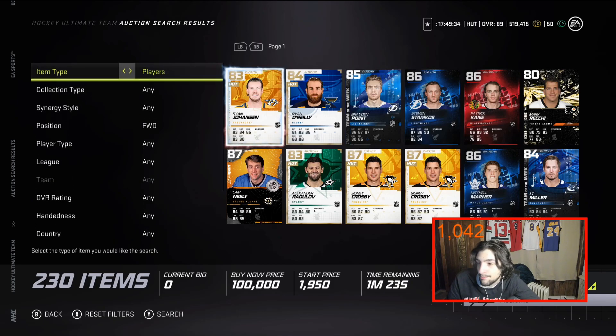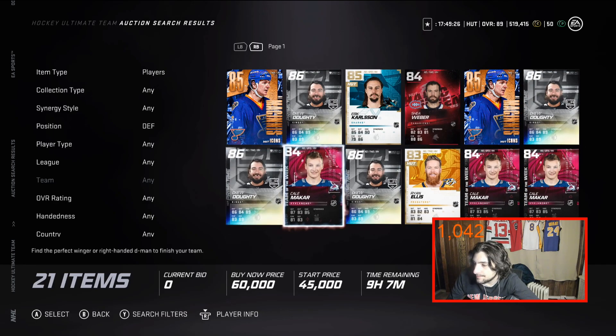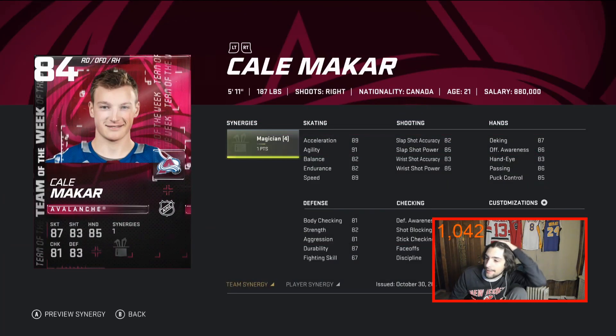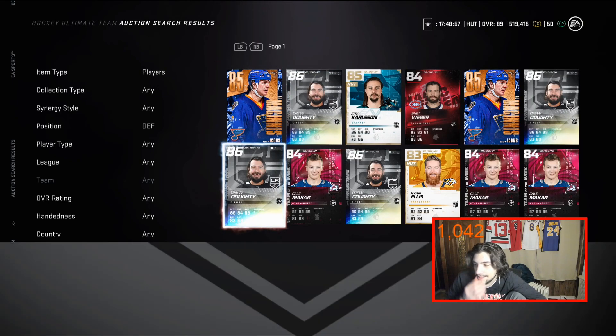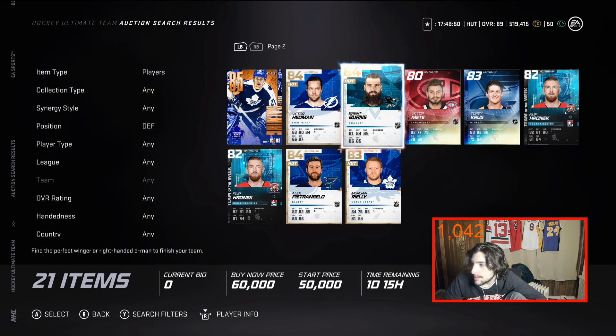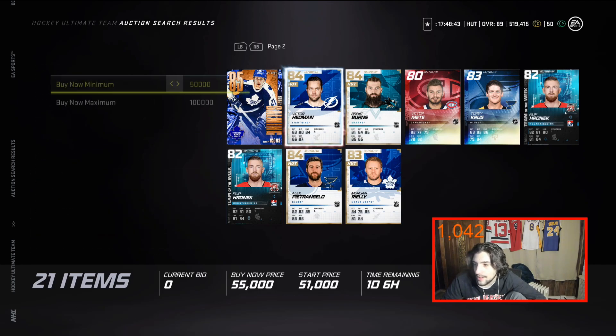Let's look at defensemen now. There are only about 21 cards right now, and a lot are very overpriced. There's not a lot of variety honestly. Macar is about 50k or a little under — he's excellent at 5'11" with 89 speed. He wheels, he's a very fast card. I'm a fan of KL Macar, 84 overall edition. I recommend him for sure. A6 Dowdy could be decent too — he's got Passing Playmaker — but I think he's a bit of an overpay.